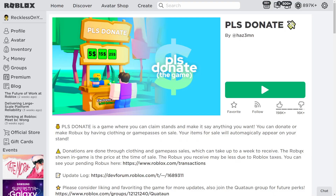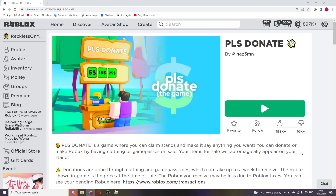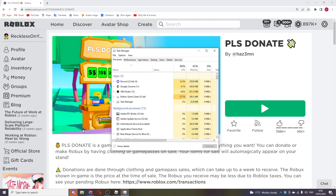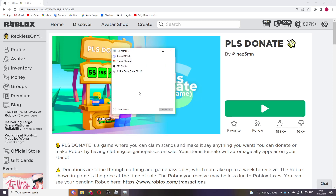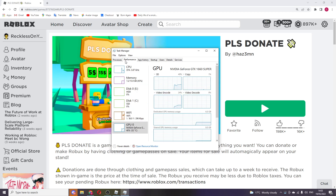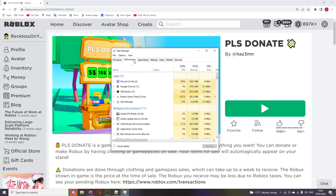On your computer, go down to the bottom left to your Windows icon, right-click on it, and then go to Task Manager. Normally it will look simple if you've never opened it before. Press 'More Details' to expand it, then go to the Details tab.